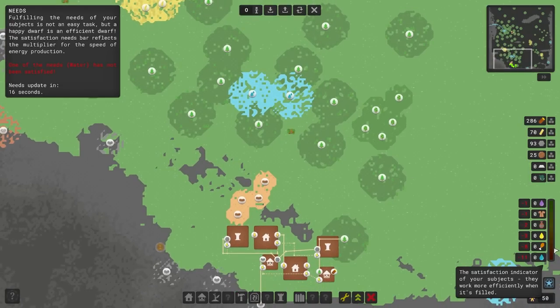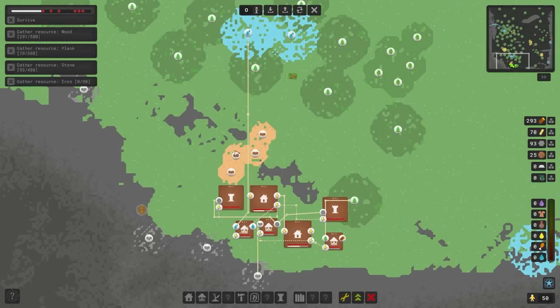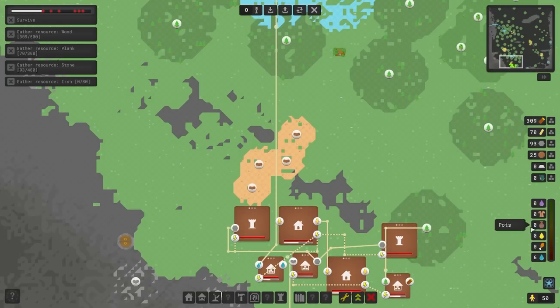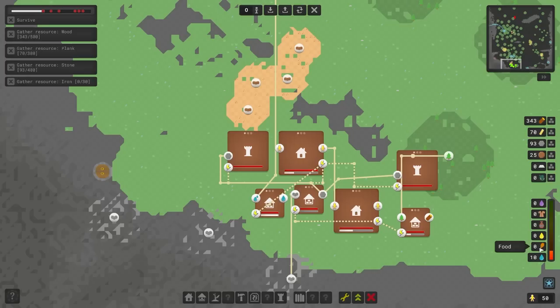One of the most important things we can do is start satisfying our needs. With another storage facility set up and a long node running over there, we'll start getting a little bit of water. We've actually increased our production percentage by 15%, so our energy production is now 1.15 per second because we've satisfied those needs. Once water is fully satisfied, we need to satisfy food, then beer - it becomes progressively harder.